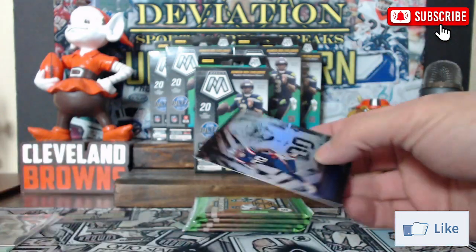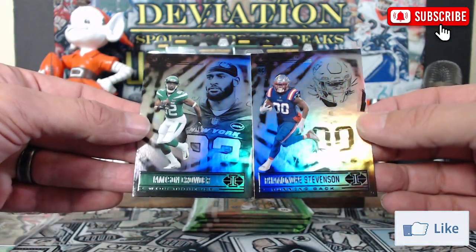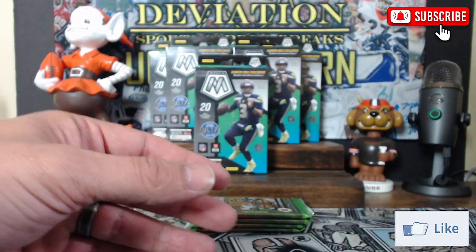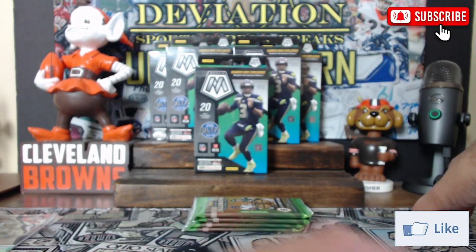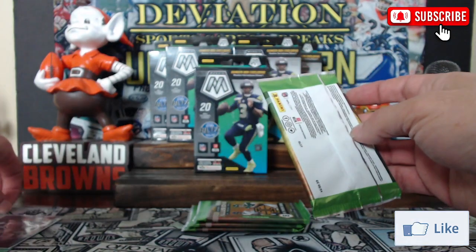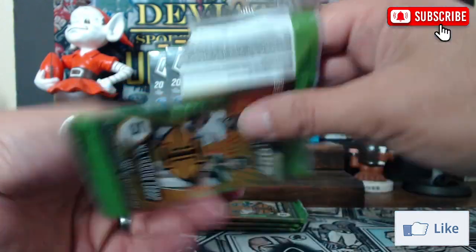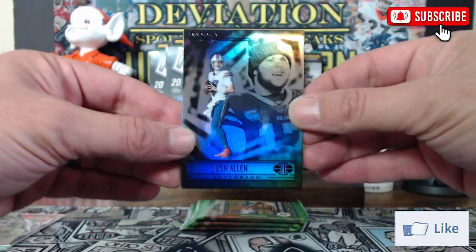Last two cards of that pack: Rhamondre Stevenson rookie and Jameson Crowder. My stack is growing over here — pretty good start with a couple of Trey Lances and a Mac Jones. Pack three: Josh Allen — decent start.